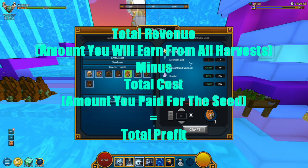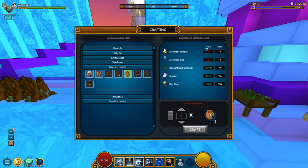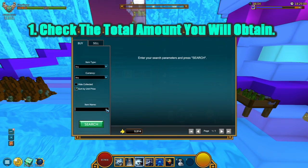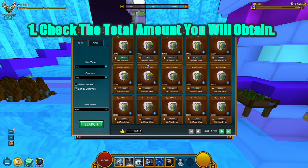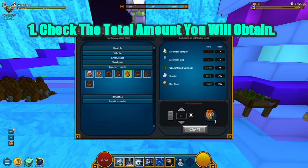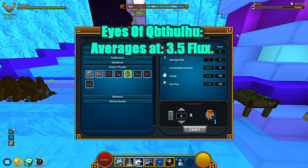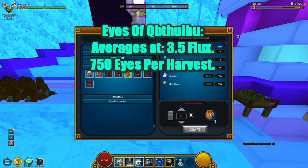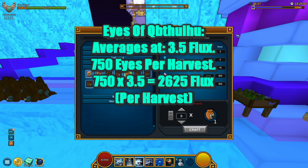Let's calculate the totals and the cost amounts — we are going to talk about how much flux you will earn per moonlight bulb and crystal. When it comes to Eyes of Cubic Loose, we're going to check the current price. As you can see, there is one listing of three and the rest are at about 3.4 to 3.5 flux. It's going to rise over time, so let's average the Eyes of Cubic Loose at about 3.5 flux. Each harvest will grant us 750 Eyes of Cubic Loose, so 750 multiplied by 3.5 gives us about 2,625 flux.